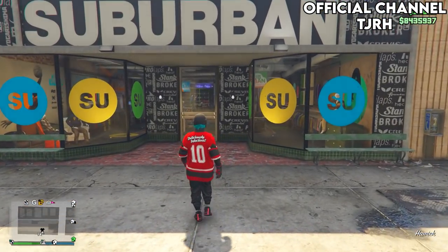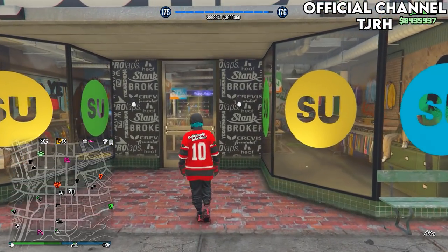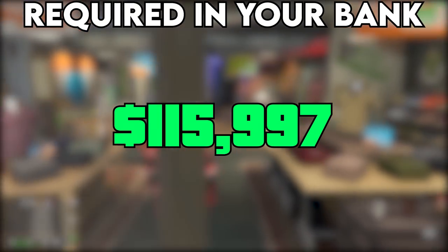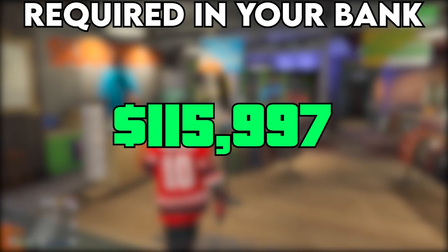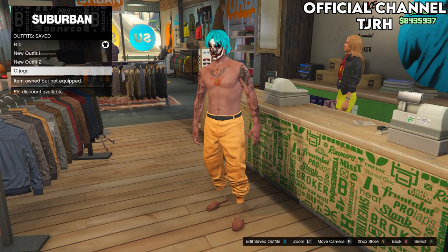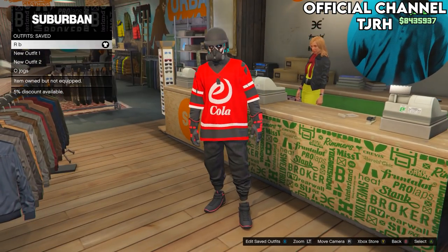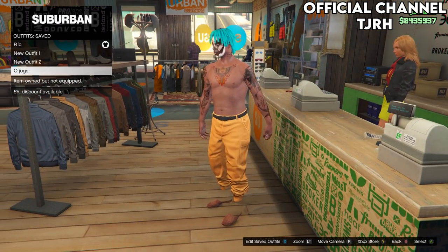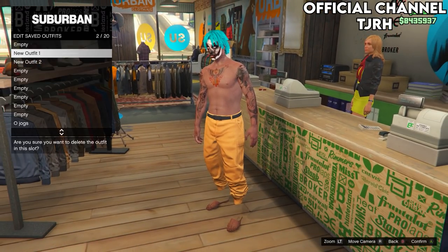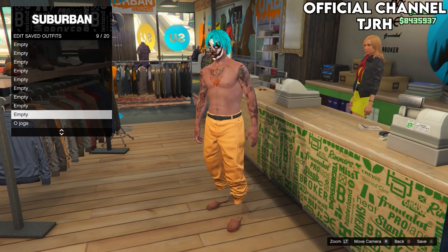The first thing you want to do is come to any clothing store on the map and put the required amount of money in your bank. From here, equip the outfit you would like to keep, as this process does delete all your saved outfits. Once you've equipped it, you can either delete your saved outfits yourself, or they will get deleted anyway by doing the glitch.